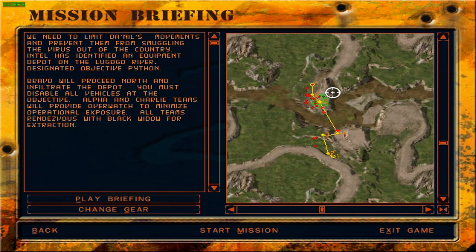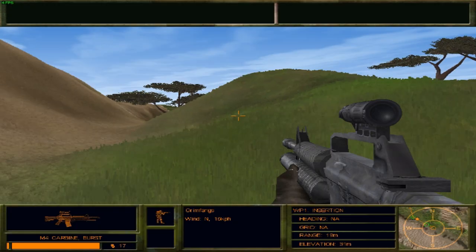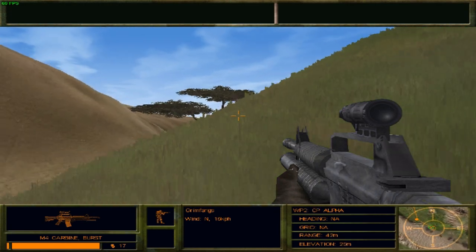The actual depot itself has a ton of enemies right here. There's a river we need to cross. Let's go ahead and change the gear — we have a vest, extra ammo, carbine, grenade launcher, suppressed. I'll take this instead since it doesn't have as big of a damage fall-off. I'm basically playing this mission for the first time; I honestly don't know how it's going to go.